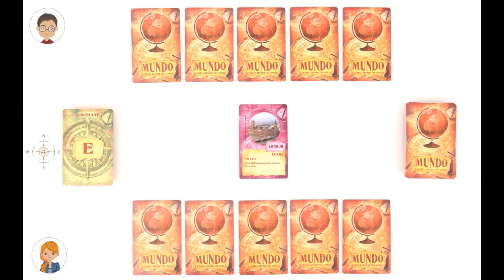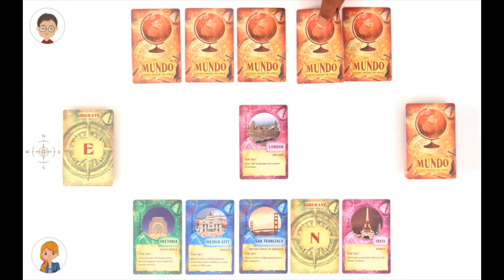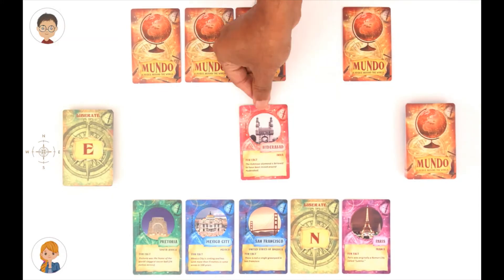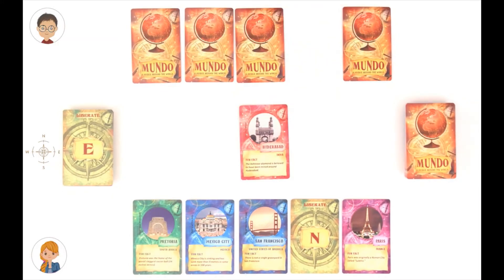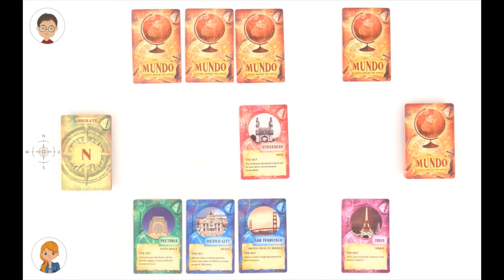All you have to do is be the first player to get rid of all your cards. So play. What do I play? It's really simple. You have to play a city card such that the city is to the east of London. I have the Hyderabad card and I'm sure that it's to the east of London, so I'll play that. Great. Now I have to play a card that is to the east of Hyderabad. I don't have any such city card, but I have a direction card — North. So now I have to play a city card that's to the north of Hyderabad, right? Spot on, Sam.